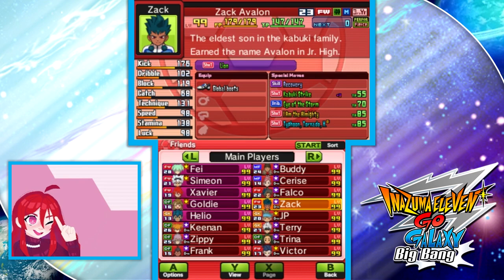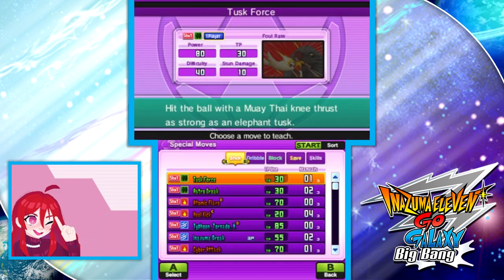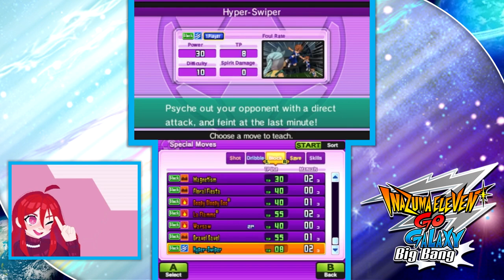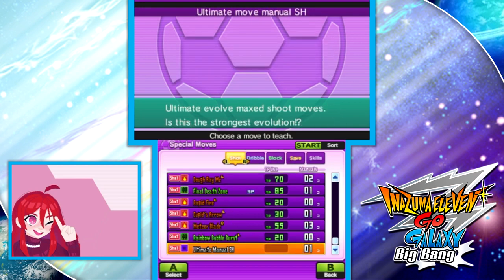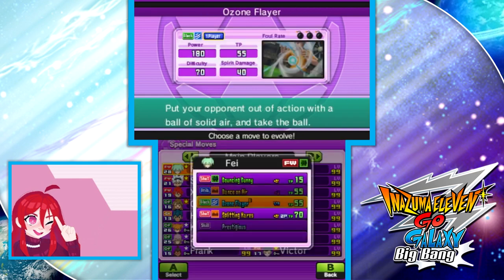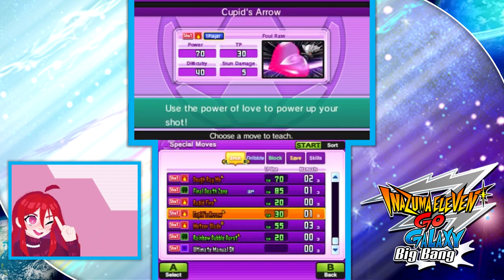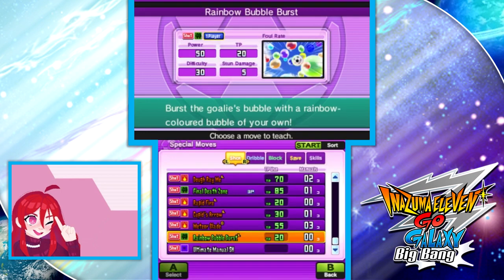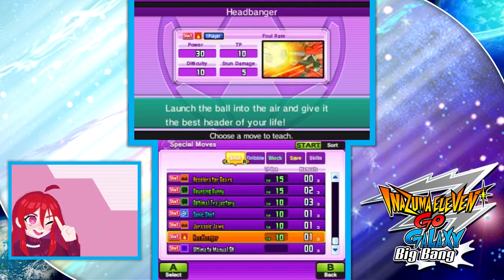This also works for the ultimate evolution manuals. There are none that I only have zero of, so I need to burn one for demonstration purposes. You can obviously sort the moves if you need to find them more easily.